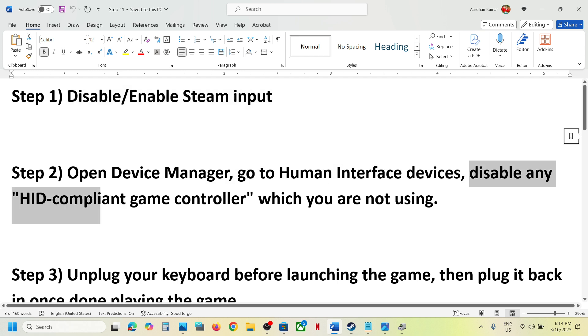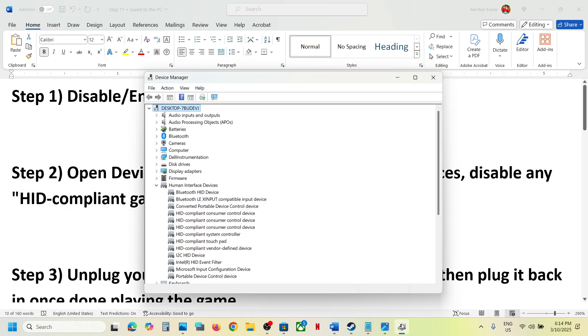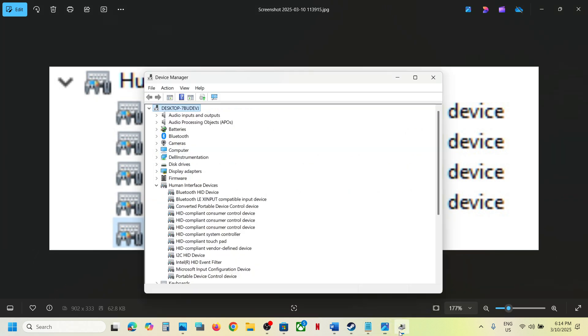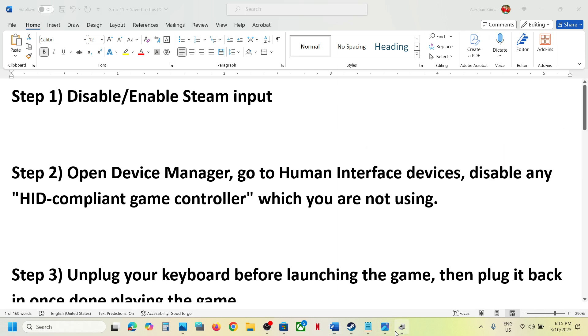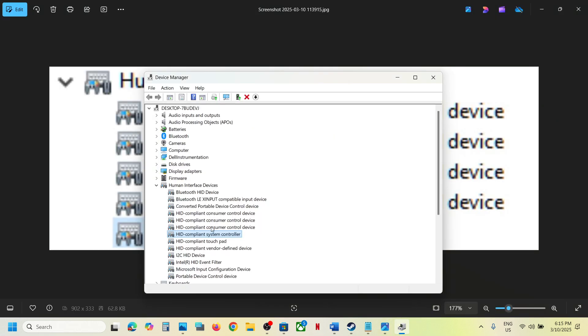Disable any HID compliant game controller which you are not using. If this is not the controller you're using, you can right-click and uninstall it, or simply disable it. Whenever you want to enable it again you can do so, or you can uninstall it and restart your computer. It's recommended to just disable it rather than uninstall — right-click on the HID compliant game controller and select Disable.